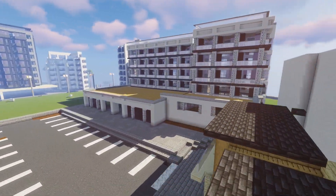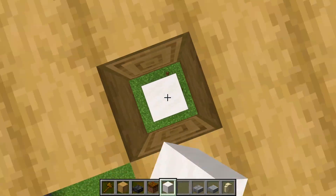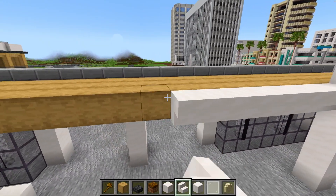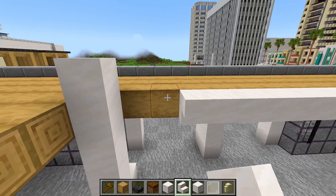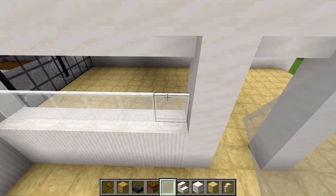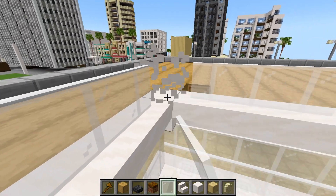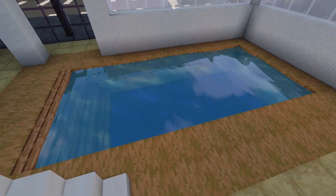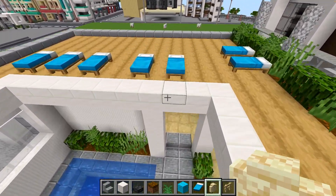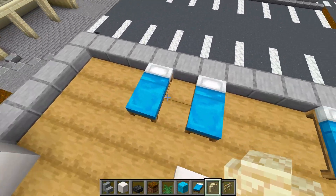Now let's turn our attention to the exterior of the hotel, specifically this deck. I'm going to take inspiration from a cruise ship by having a lower section in the middle. We can keep it quite minimalist using just smooth quartz, but we do need to build up some walls on this side to stop people seeing right in and to separate it from the reception area. We've got a nice pool in the centre — on top, let's add some sun loungers and parasols, similar to how we did it before.